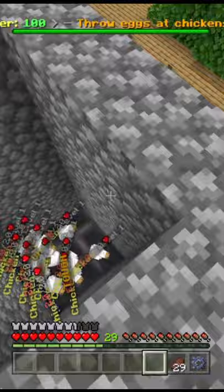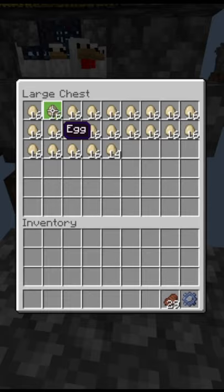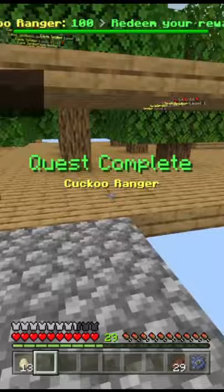Those hoppers will lead into the chest. Grab some eggs — this works overnight while you're AFK on all your farms. Throw your eggs and you'll get the Cuckoo Ranger quest done.